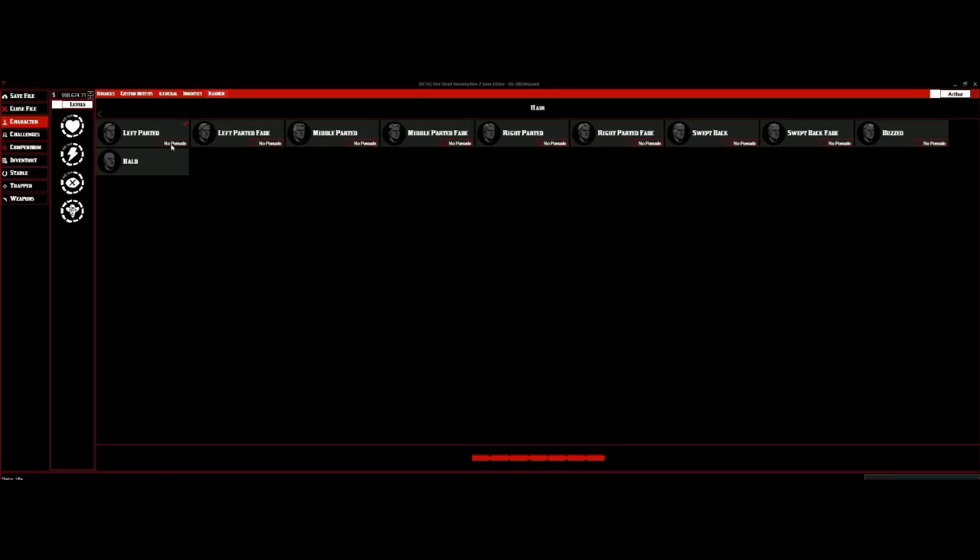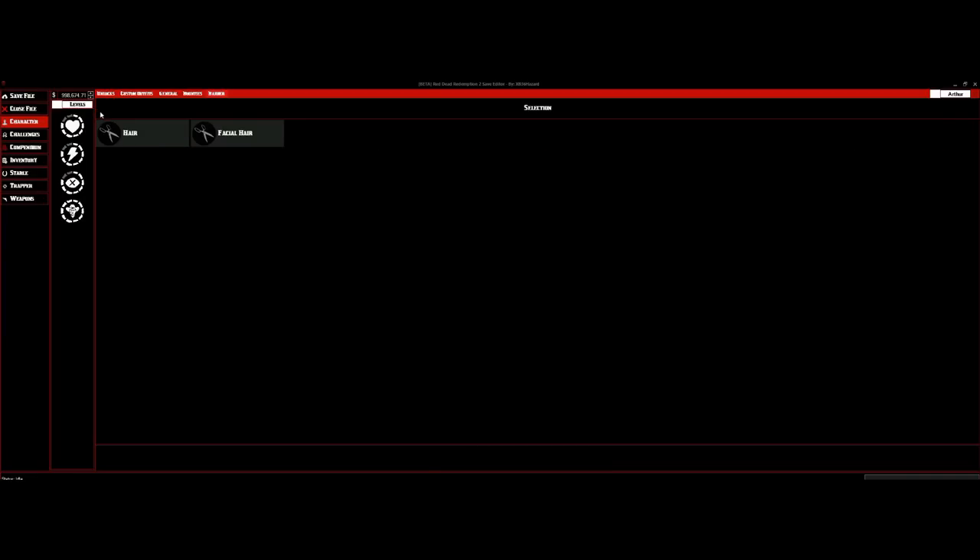When you click on the hairstyle itself, click on it right here and you'll see a check right there. Once you're done picking your hairstyle, go to the arrow that says Back, and we can go to Facial Hair.